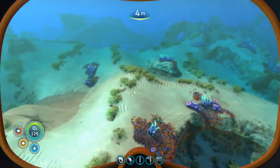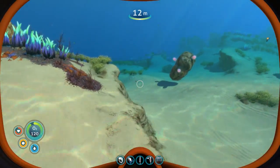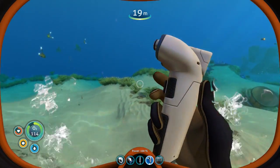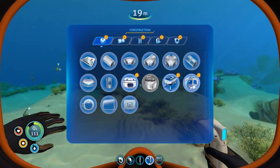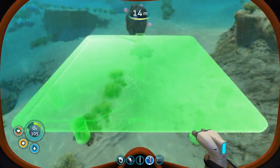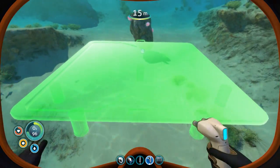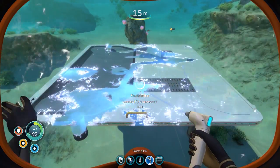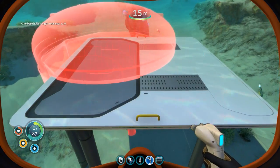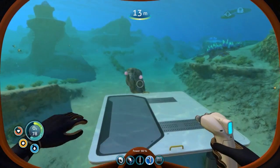I didn't find too much — I did manage to find two pieces. Now the question is where do we set up? I think this might be a good spot right here. We right-click so we start with the foundation. Foundation has to go right there. Nice. Okay, so now what's next? We'll put a multi-purpose room on top if we can. Apparently not — no idea what I'm doing.